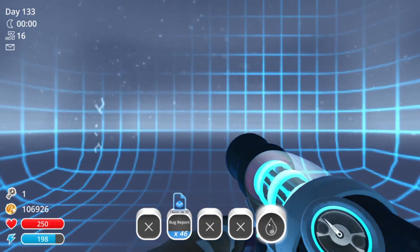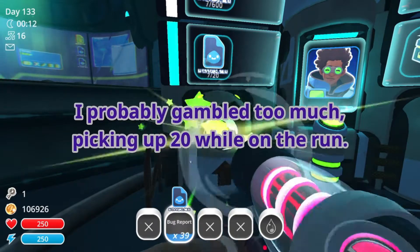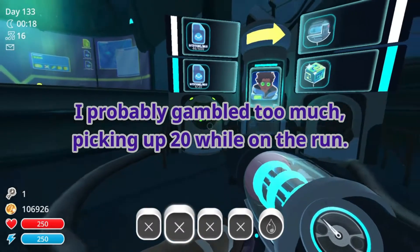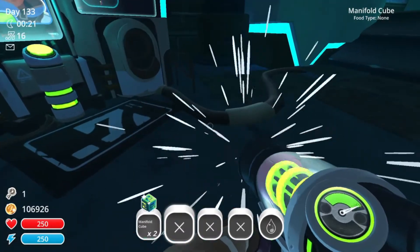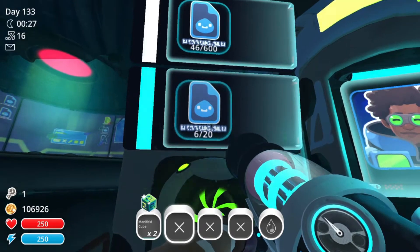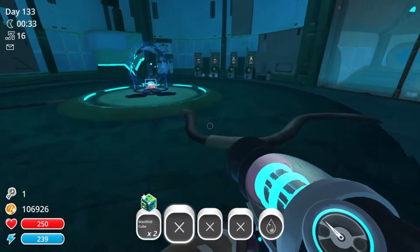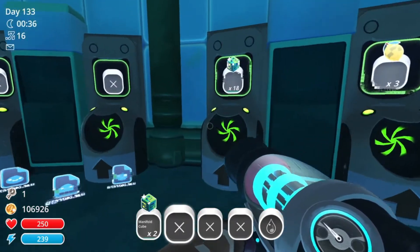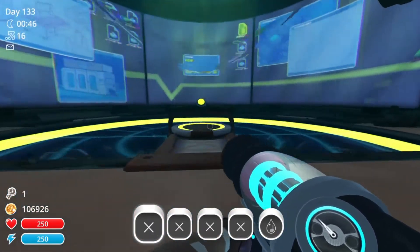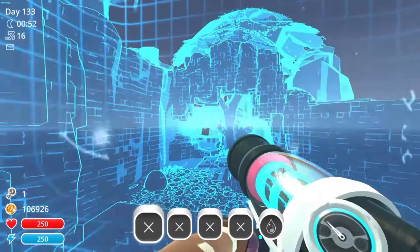Forty-six. Forty-six bug report. That took eight minutes to get one of those manifold cubes - for every 20. I wondered for a while why this was 20 and that was 600. I thought maybe you need several different kinds of glitches, but no. It's just 20 equals one of those, I think. Let's try that again. And again. And again. Until I get 600 of these suckers.